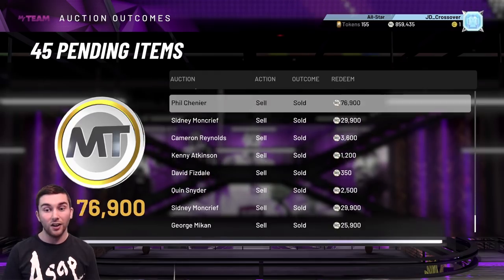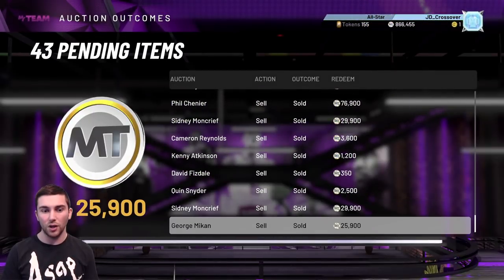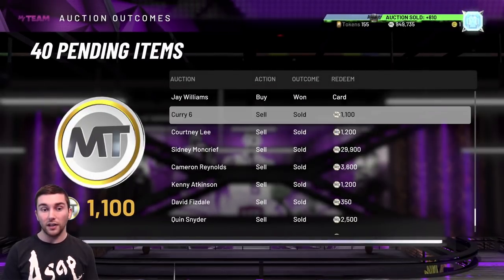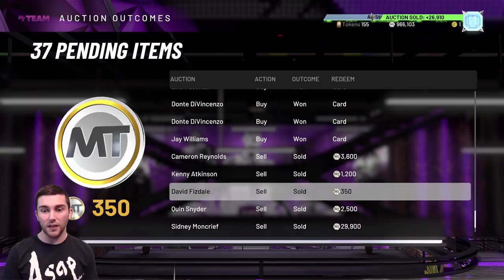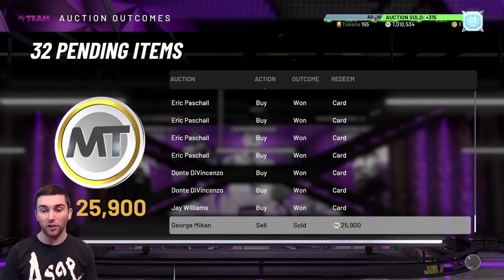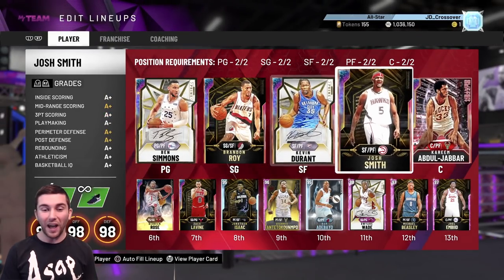Coming down to the auction house to cash in. The remainder of our Shaq investments all sold for 3.9k. Phil Chenier sold for 77,000 MT - thank you very much. The Diamond Contract we packed yesterday went for 15k. The Curry Sixes were a gold shoe giving plus 3 to the three pointer. Courtney Lee was a duplicate, Sidney Moncrief went for 30k, and another card for 30k as well. Cam Reynolds - the heat check box player - didn't sell yesterday, and a couple of coaches sold for quite a bit too.